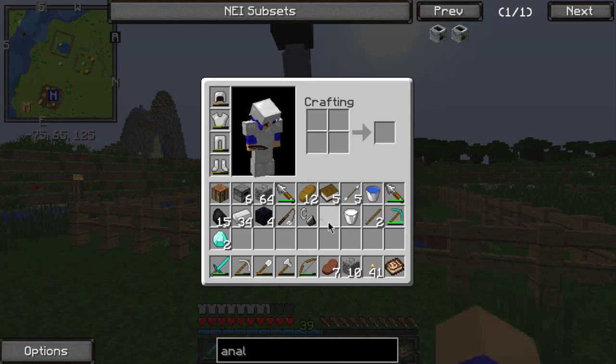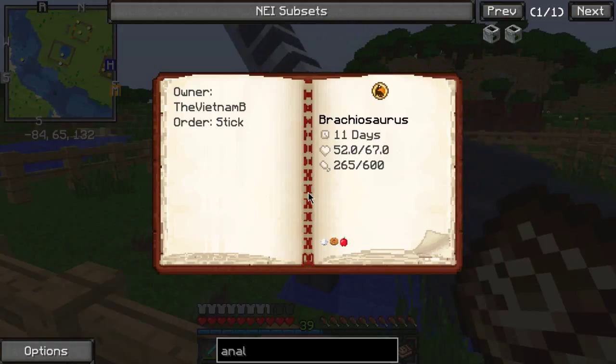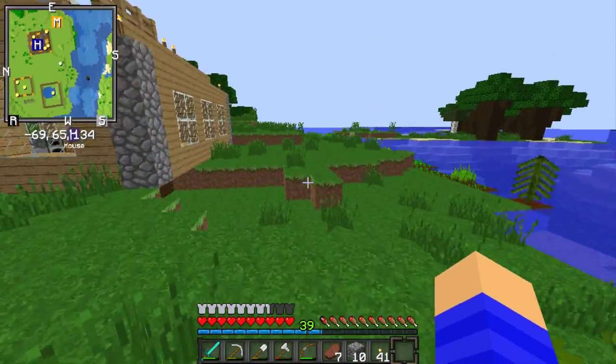Now this guy is a giant. I want to check his stats. Yeah, that's terrible. I can't really do anything because I need to find a jungle and stuff like that.